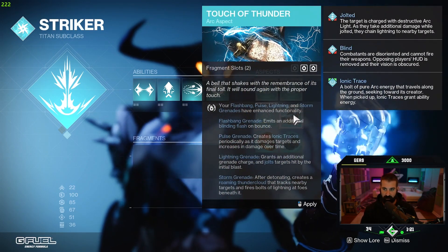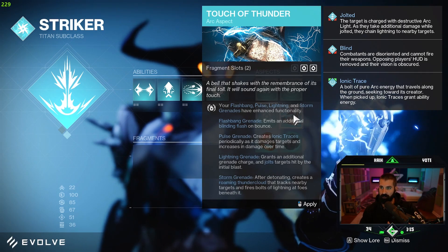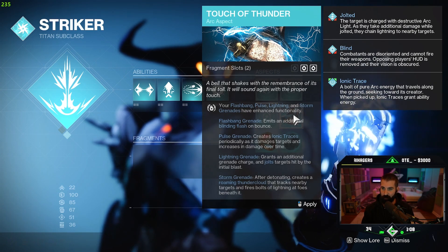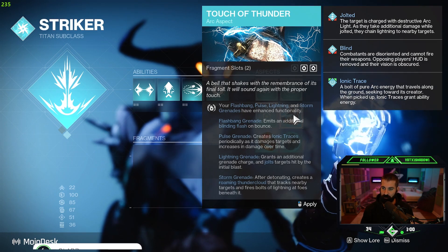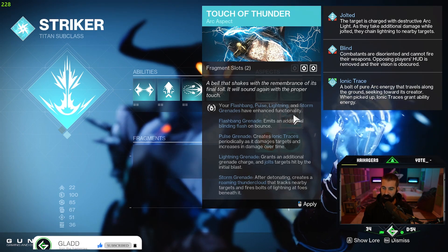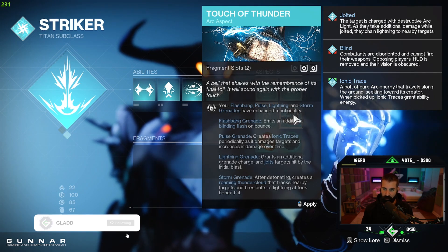Aspects — we have Touch of Thunder. So Jolted: the target is charged with destructive arc light. As they take damage, additional damage — while jolted, they can chain to nearby targets. Blind: combatants are disoriented and cannot fire their weapons; opposing player's HUD is removed and their vision is obscured. Ionic Trace: a bullet of pure arc energy that travels along the ground seeking towards its creator, and when picked up grants ability energy.